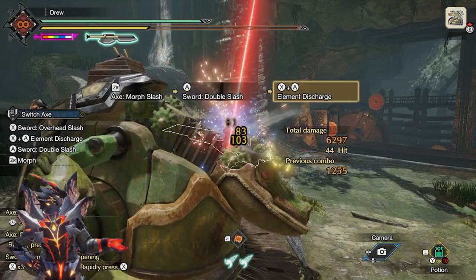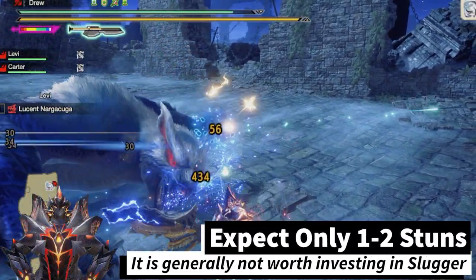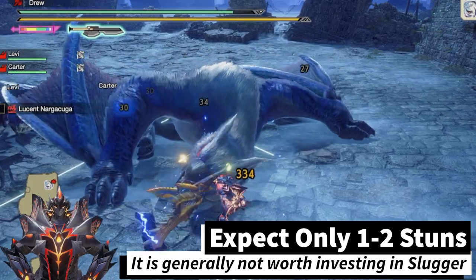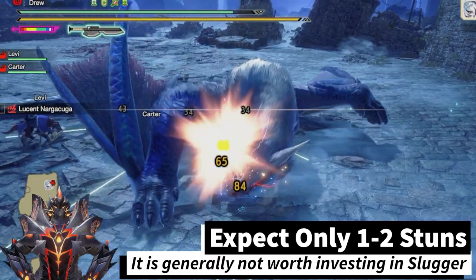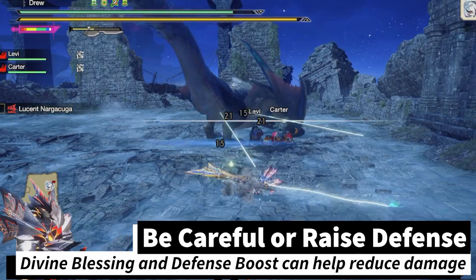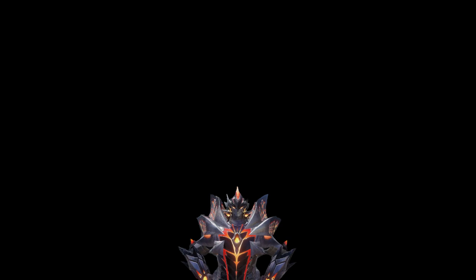A couple of final notes: you should only expect to stun a monster one or two times on a hunt, and you should not really invest into slugger as an armor skill. With very high level afflicted hunts the damage monsters deal is very high, and you may find that using zero-sum is too dangerous in those cases. You may want to avoid zero-sum, or invest in more defensive armor skills like defense boost and divine blessing so you can survive those hits and heal back the damage. I hope you found this build helpful. If you'd like to learn exactly how exhaust phials work, I have a video linked here. If you're wondering about what rampage decoration to use for anti-species, I have another video on that.